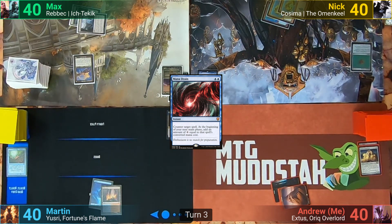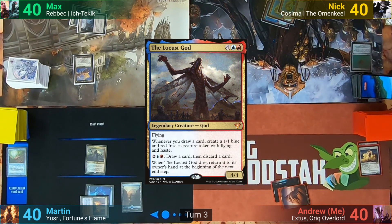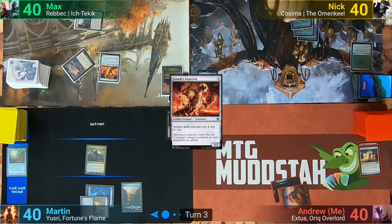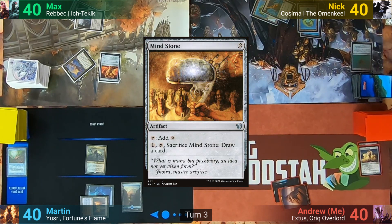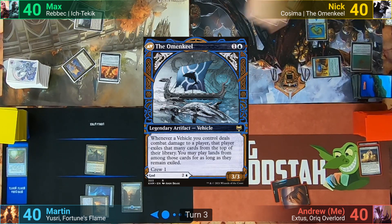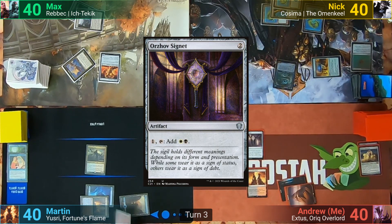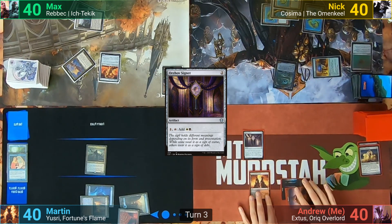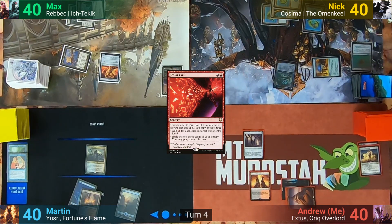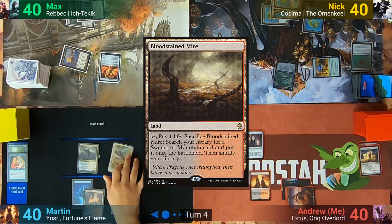Martin gets 4 colorless in his main phase and plays an Island. He uses the floating mana plus taps 2 for Locust God, passing to Max. Max taps 3 mana for Foundry Inspector. Nick plays a Reliquary Tower and taps 2 for Mind Stone, then brings out the vehicle half of his commander, the Omen Keel, and passes. Martin then casts Mystical Tutor, going into his library to find Jeska's Will and put it on top. Martin draws the Will and makes an Insect Token from the Locust God, plays a Bloodstained Mire, goes at Nick for 1 with the Insect Token, and passes.